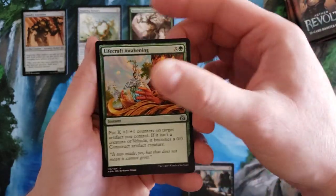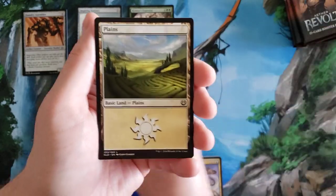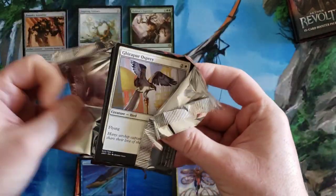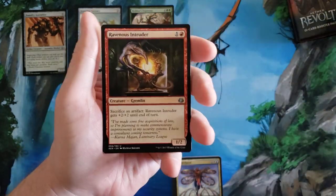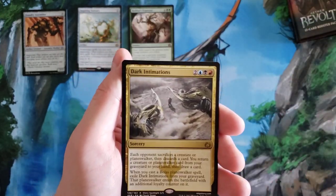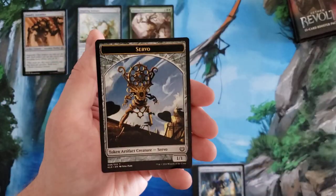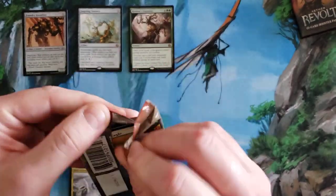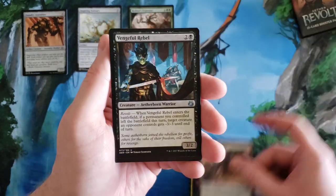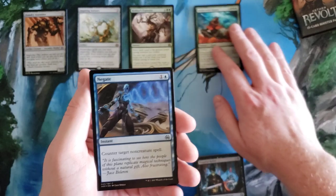I didn't feel right potentially pulling the masterpiece for myself. Aether Tide Whale, okay. Ravenous Intruder, Airdrop Aeronauts, Crackdown Construct. Is it Dark Intimations? Daredevil Dragster, Vengeful Rebel — okay. Our first mythic: Aetherwind Basker, and a foil Negate.